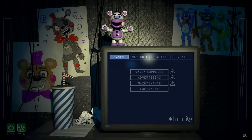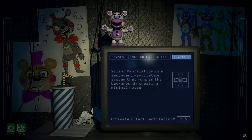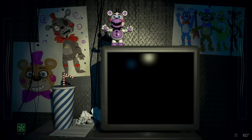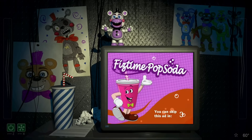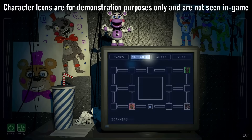We've got three utilities. The motion detector, the audio lure, and silent ventilation. You can only use one utility at a time, and turning off the computer or getting an ad will turn off the motion detector or audio lure — though silent ventilation will persist. The motion detector is pretty simple: it just shows whenever an animatronic moves and plays a sound, useful to get your bearings and plan out your next moves.